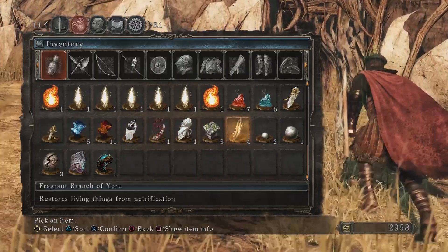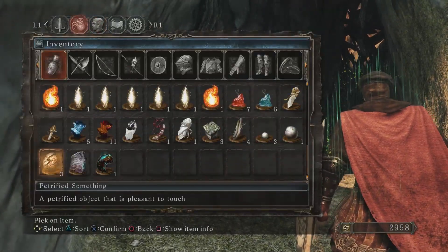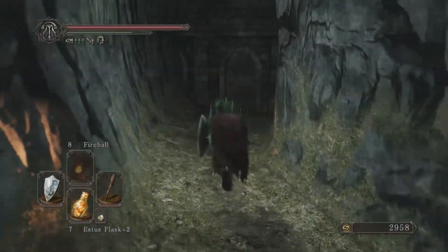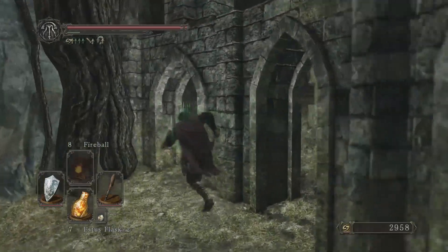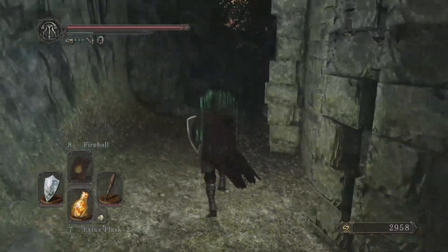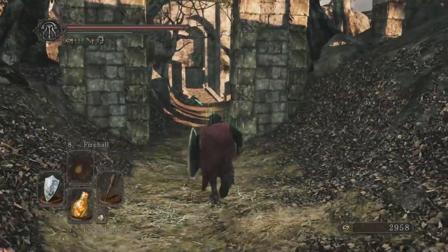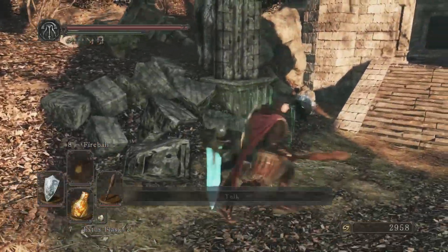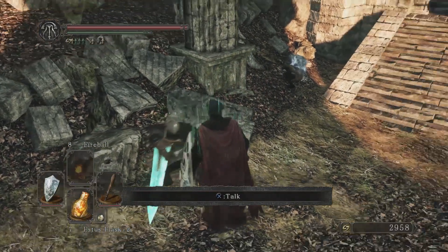What have we got? We've got 3 Farrisrock Stones and 4 Fragrant Branches of Yore — that's good. We've got an NPC in this direction, so let's go talk to him. There he is, and his big blue sword is reminiscent of another character's from one of the previous Dark Souls. Let's talk to him.